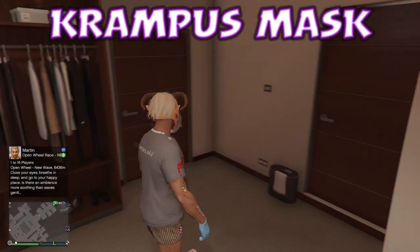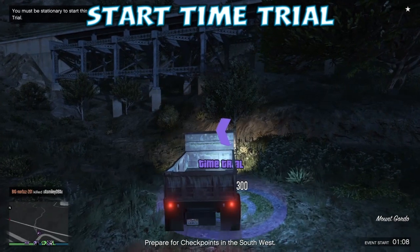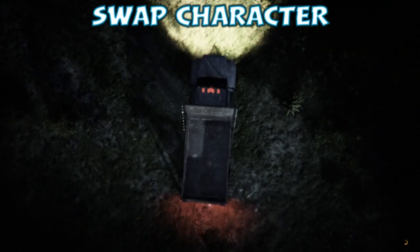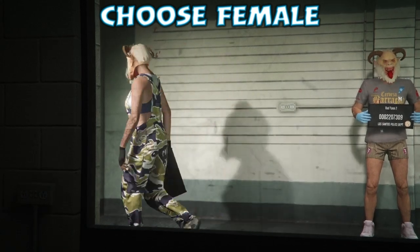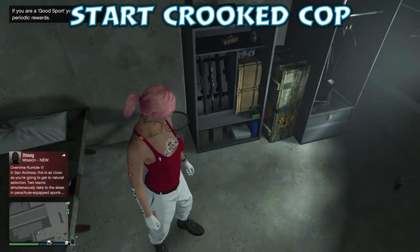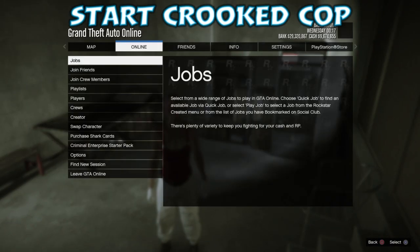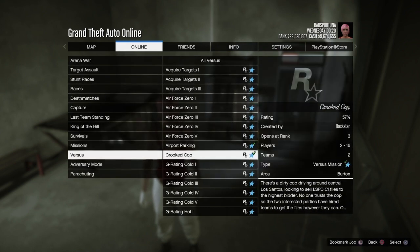We're going to make sure we've got on the Krampus mask and again make our way over to the time trial. We're going to start the time trial and then swap character — we're choosing our female this time. As you can see it's brought across the logos, the red top, and the white joggers. I actually forgot it was a red top, so I probably would have picked red or black shoes if I'd remembered, but I was just mucking around and thought you guys might appreciate some of these outfits.